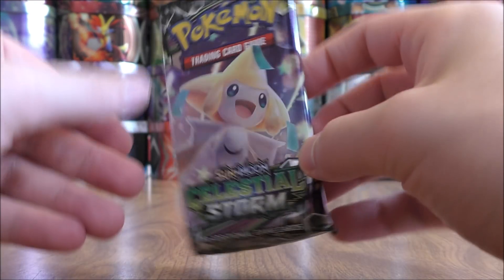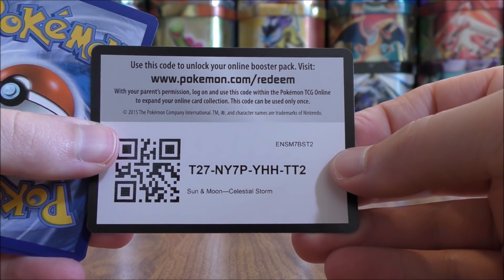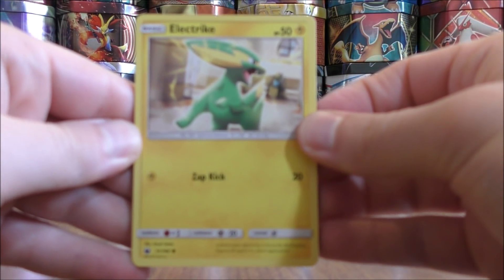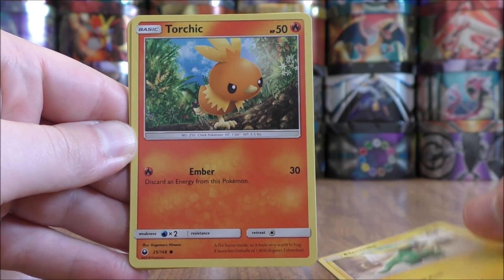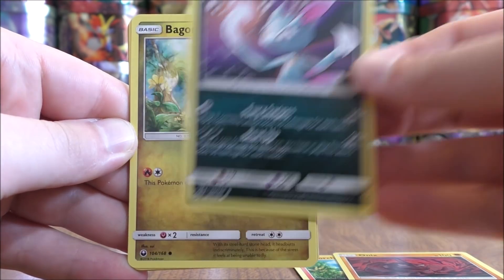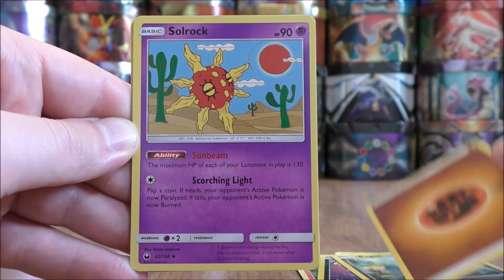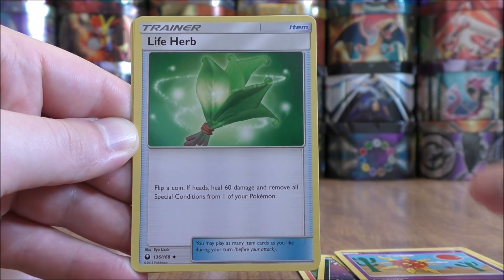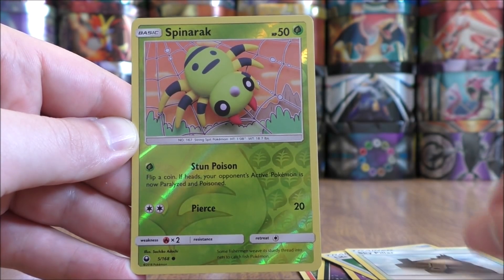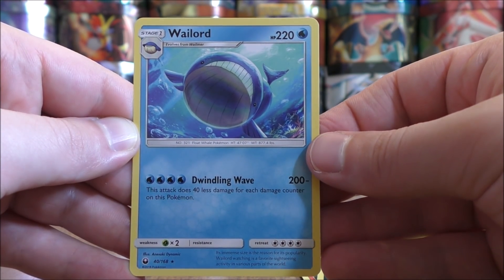Jirachi pack now — still have not pulled any type of Full Art card, whether it be a GX Full Art or a Full Art Trainer. This pack starts with Electrike, Torchic, Onix, Sneasel, Bagon, Fighting Type Energy, Solrock, Life Herb, Sky Pillar, a Reverse Hollow of a Spinarak which is just a common, and the rare is a Wailord.